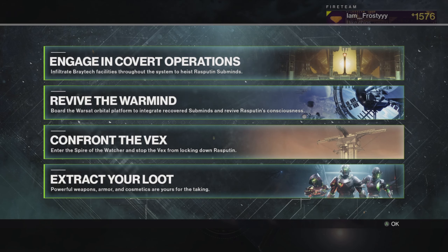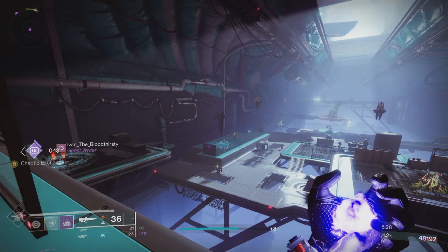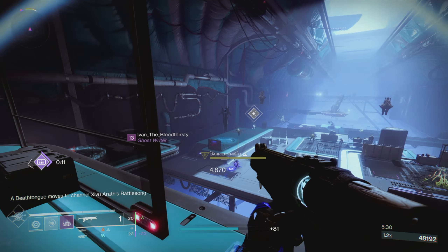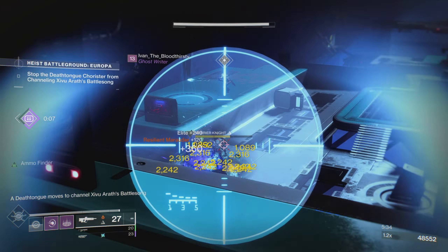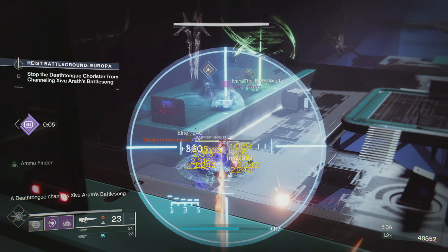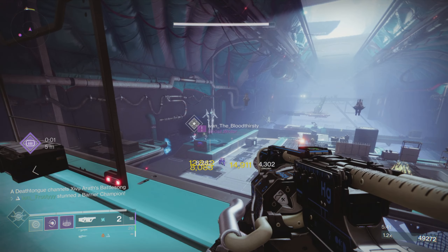As most of you probably already know, we are getting a new dungeon this season. From a pop-up screen shown when I went to orbit, we can confirm the new dungeon is going to be vex themed. They say we're going to be entering the Spire of the Watcher to stop the Vex from locking down Rasputin. It's great to see Bungie listen to the community — a lot of people were asking for a vex themed dungeon and now we're finally getting one, and I can't wait to start farming the new armor sets and weapons.